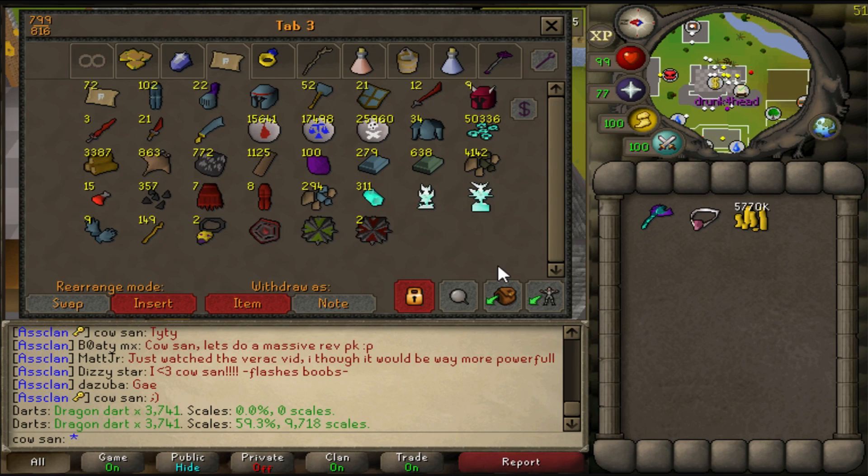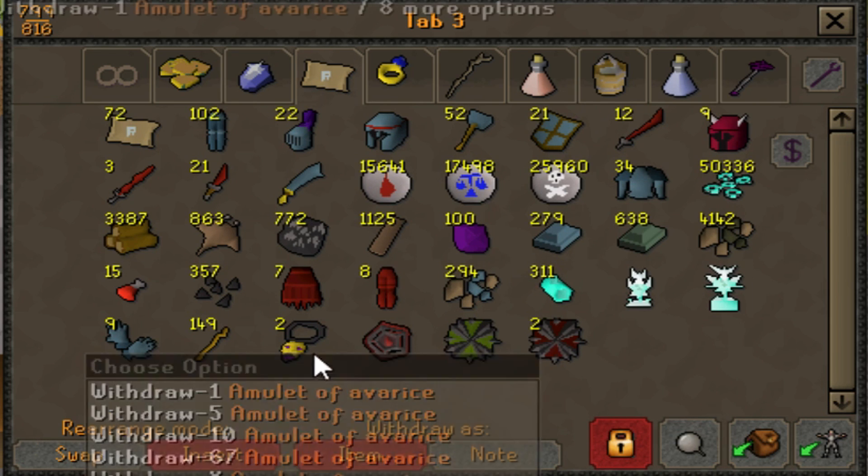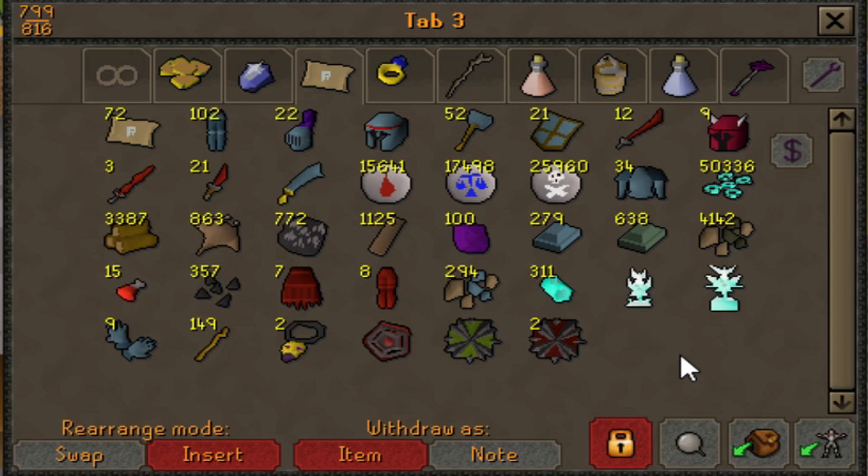Let me show you the loot we've gotten throughout all the Revenant PK vids so far - saving up everything. The only things really skewed are probably the runes and these amulets, but this is everything we've PKed in the series since the new update hit revs. I plan to keep this until the end of that series and price check it all, but for now let's go ahead and clear it.